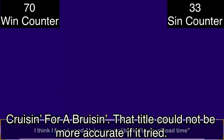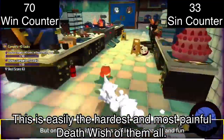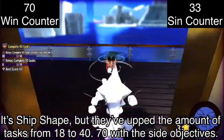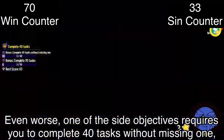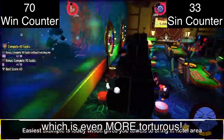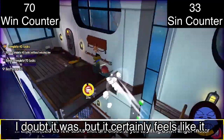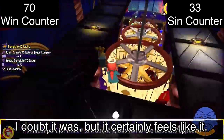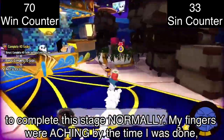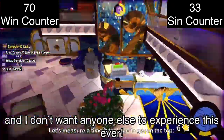Cruisin' for a Bruisin' — that title could not be more accurate. This is easily the hardest and most painful Death Wish of them all. It's Ship Shape, but they've upped the amount of tasks from 18 to 40 — 70 with the side objectives. One side objective requires completing 40 tasks without missing one, which is even more torturous. This legitimately feels like it was made out of spite. You seriously need perfect memorization of the ship, quick reflexes, and the mercy of RNGesus to complete this stage. My fingers were aching by the time I was done, and I don't want anyone else to experience this.